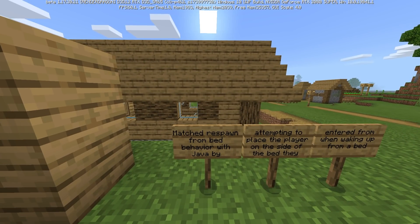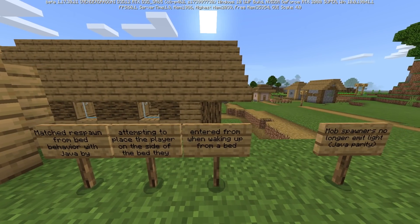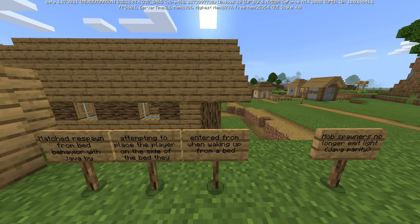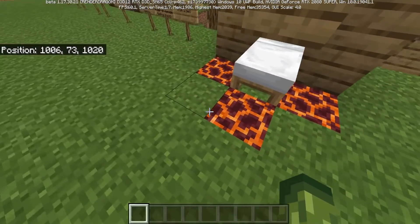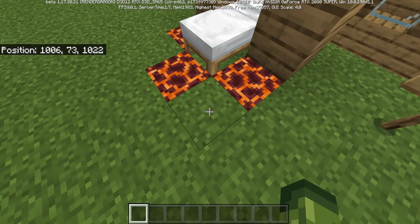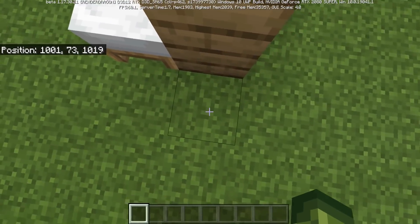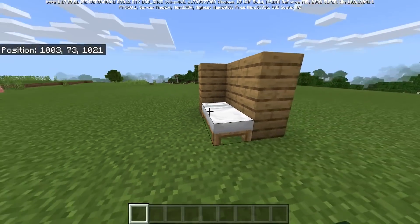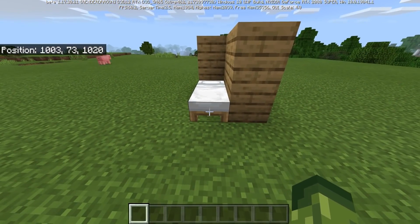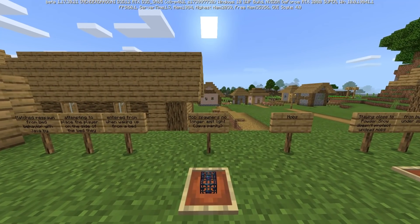The next change: matched respawn-from-bed behavior with Java by attempting to place the player on the side of the bed they entered from when waking up. So basically, if you go to sleep on this side you should wake up on this side, and vice versa. It's going to attempt to put you where you were last standing before you slept — I like that change.